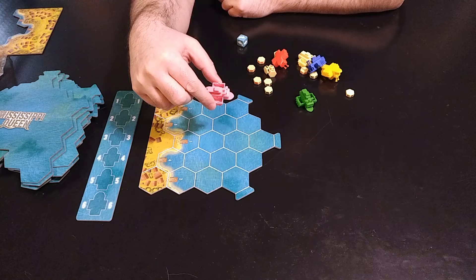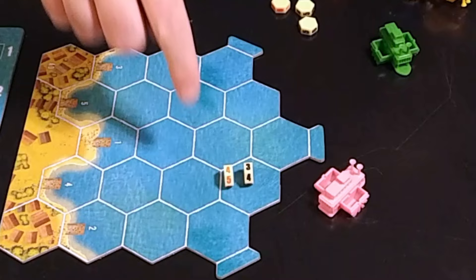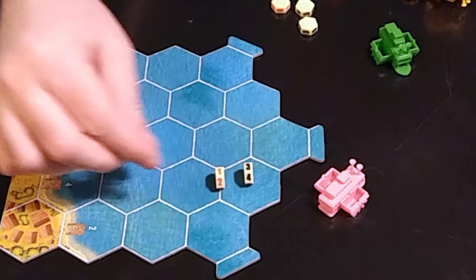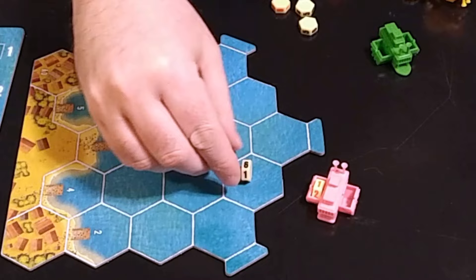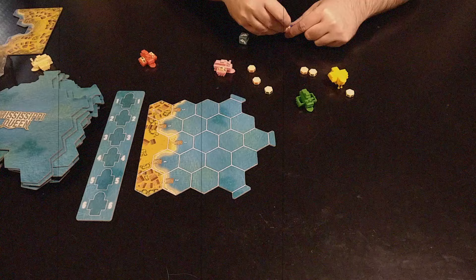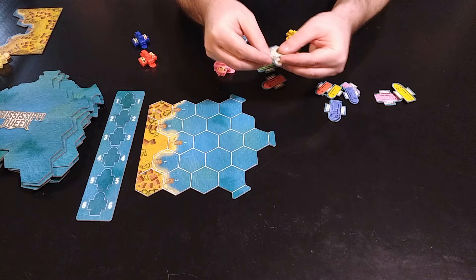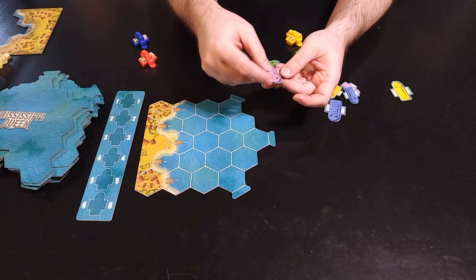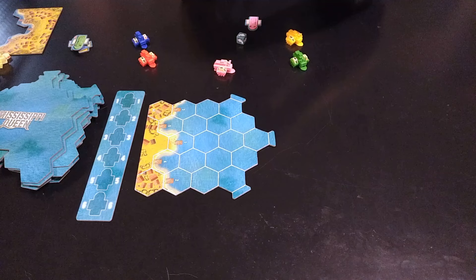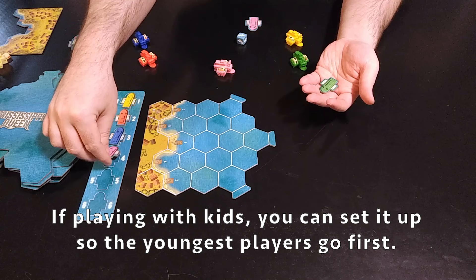Each player gets one steamboat. In the steamboat, they add two dials - one red and one black. The red one indicates current speed; set that to one and place it on the port side. The black one represents how much coal you have; start with a full load of six and place it on the starboard side. Each player also gets two cardboard tiles of their color: the large one goes in front of them, and the small one goes onto the turn order track.